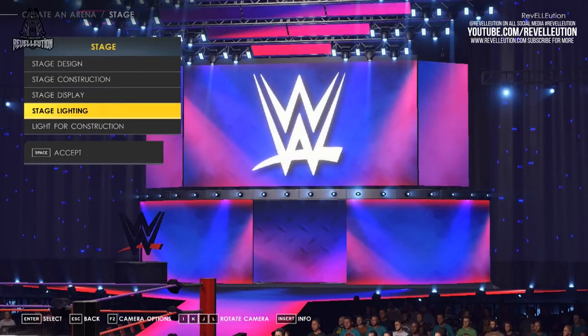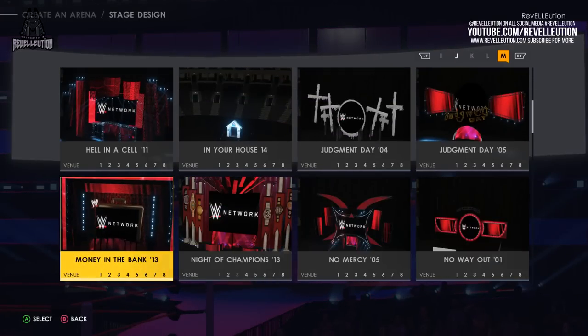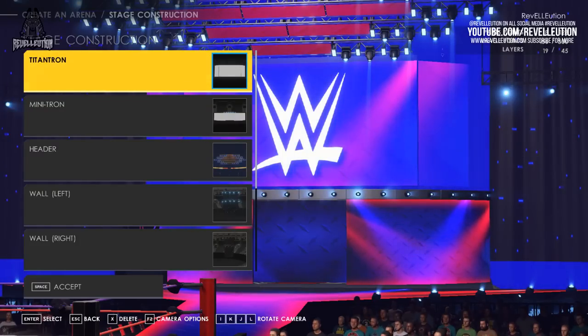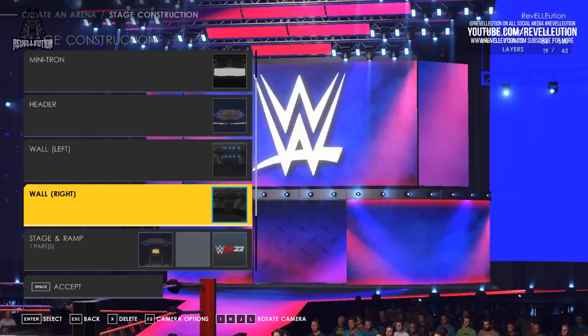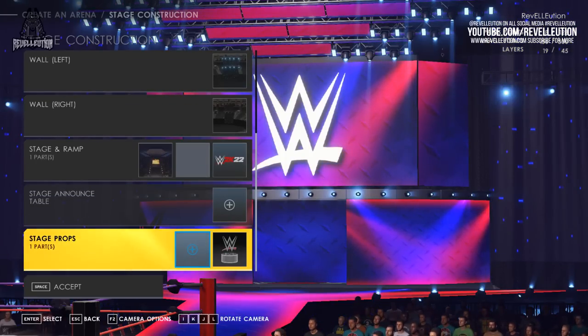Once you've finished with movies and lighting, it's time to edit your stage with the stage tab, providing the option of stage design, stage construction, stage display, stage lighting, and light for construction. The stage design option provides templates from previous WWE events such as Backlash, Extreme Rules, and various WrestleMania presets. Stage construction offers a much more personal approach, with the ability to edit your stage piece by piece, including modifying the Titantron, Minitron, Header, Walls, Stage and Ramp, Stage Announce Table, and Stage Props.